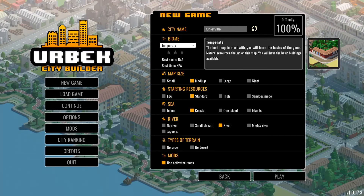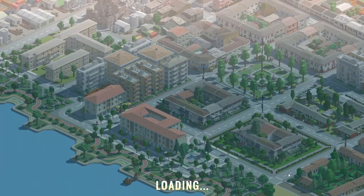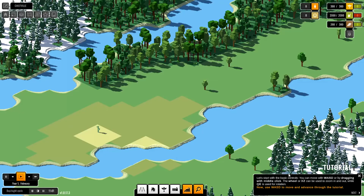As you can see, you can change the map sizes, the starting resources, if there's a sea or not, a river, the types of terrain, and you can also have mods. There's also different biomes but for the moment we can only use temperate because you have to unlock the other ones. So let's start a new game, and here we are.